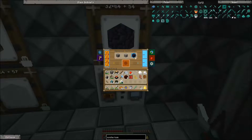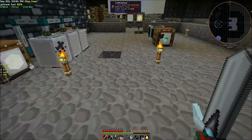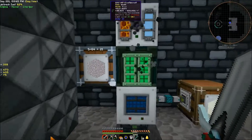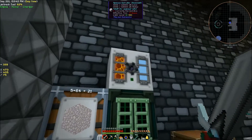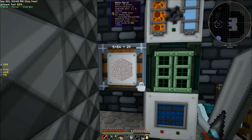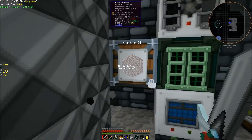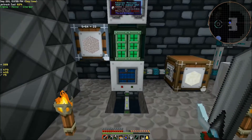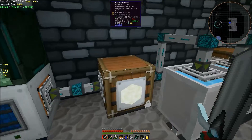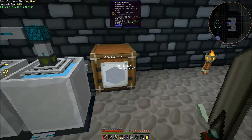Right here I have an obsidian gen set up that's taking lava from our tanks downstairs. On this side I have an ignis extruder making cobble and going into a sag mill to make sand - gravel is the byproduct. This barrel is set up with a void upgrade so if it fills up it'll just void any extra gravel, and then that's going into a pulverizer to make dust. That dust is getting put into water to make us clay, so we have quite a bit of clay built up.